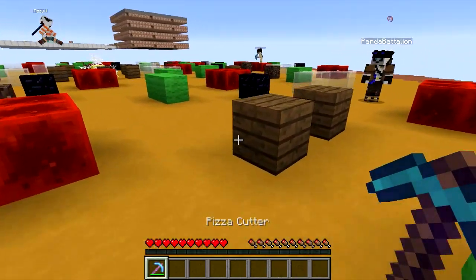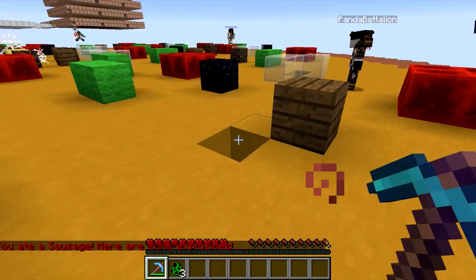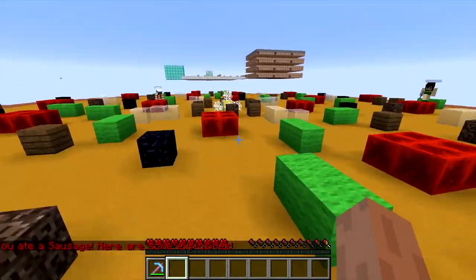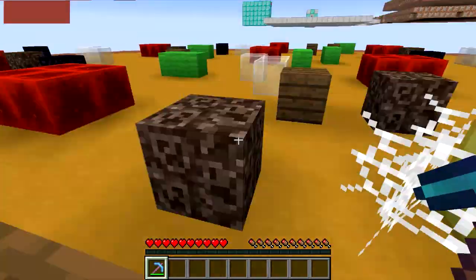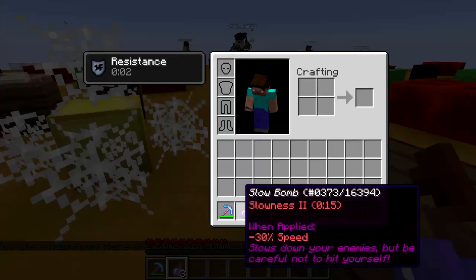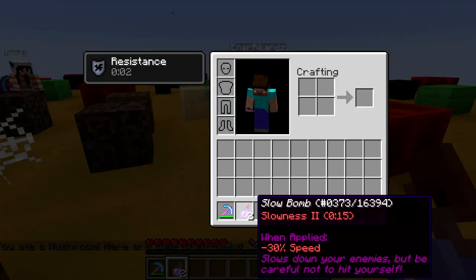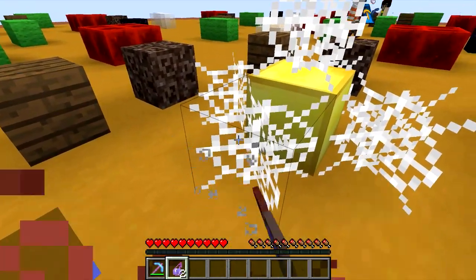We've got sausages, so when I eat the sausage, I get some explosives. And over here is mushroom, so I get some slow bombs. These are slowness 2 potions, and if I hit someone with them, it's minus 30% speed for up to 15 seconds — that's a nice little downgrade to someone else.